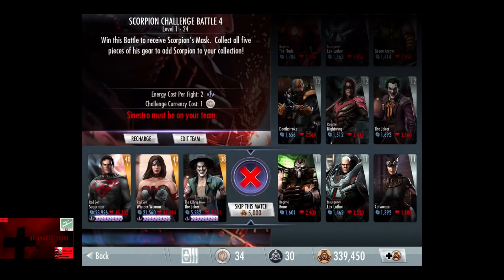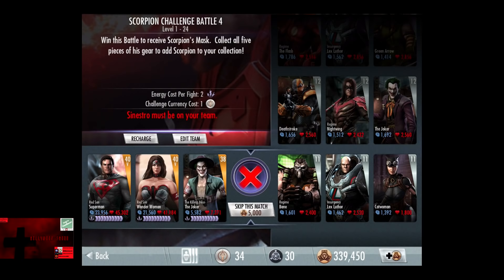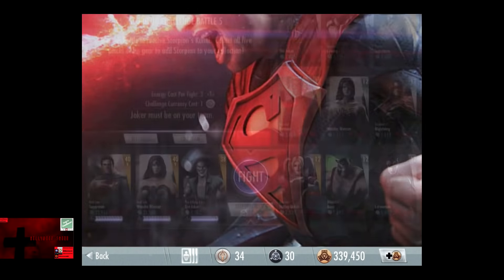In the fourth challenge, Sinestro's Throw must be on your team, so that is unchanged for Martian Manhunter. All the cards start off at level 11 silver, going up a level per fight.